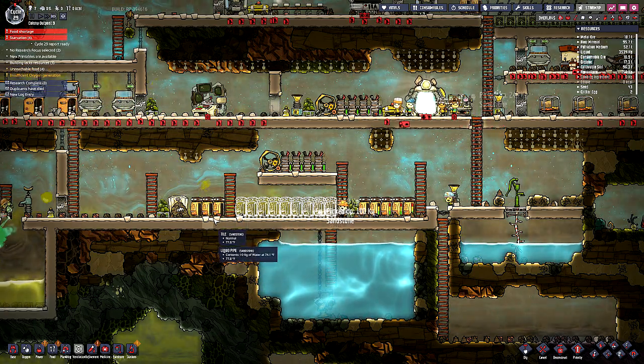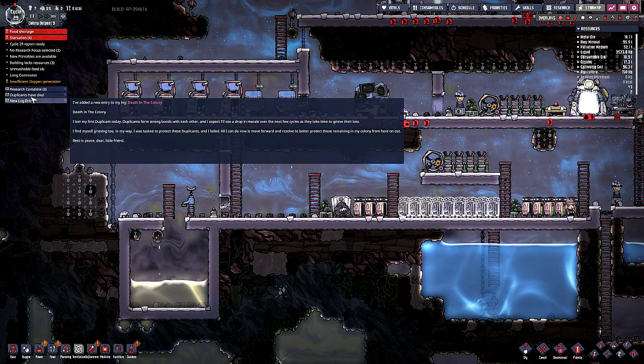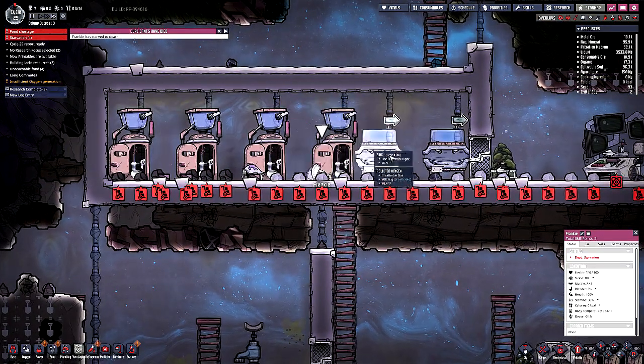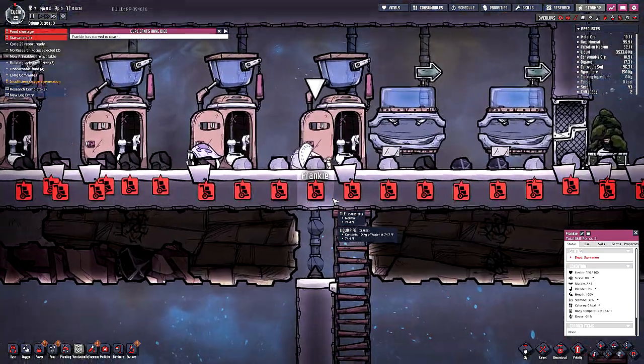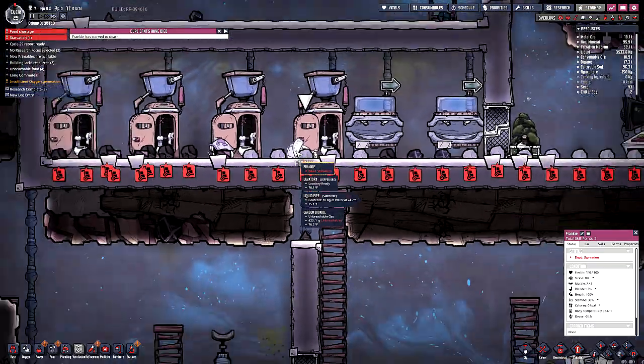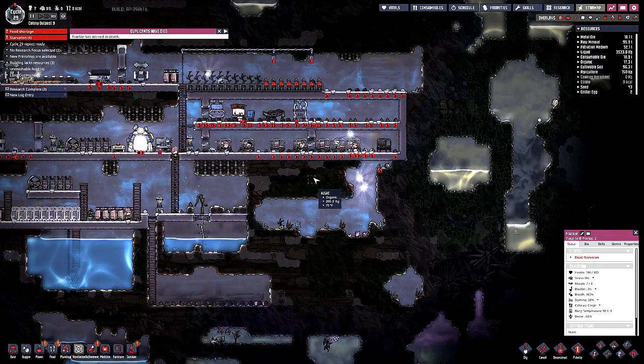What was that? What? Duplicants have died - Frankie starved to death. Oh no. Frankie. You... you starved to death. Uh-oh. Well, now things are gonna just start to go downhill.